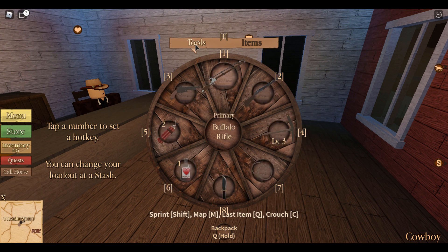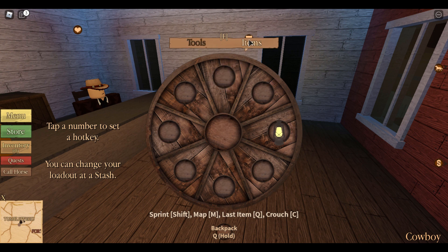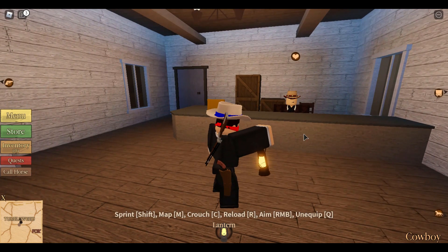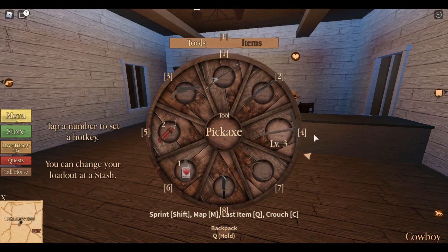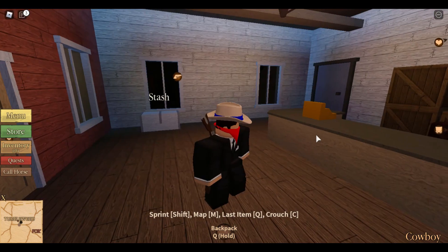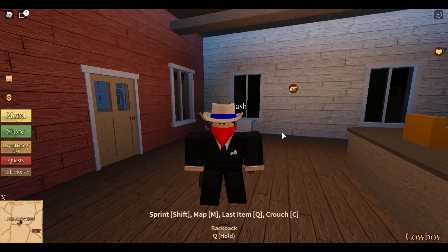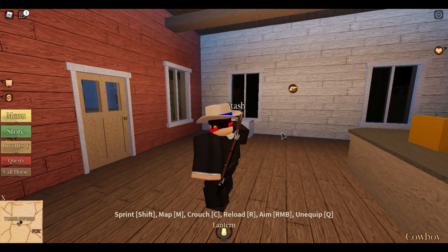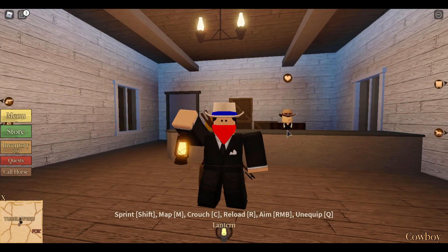Now for your weapon wheel — one thing to remember is you've got your tools tab. If you press E you can switch over to your items, like your lantern. Just click that to equip it, and click again to unequip it. If you just press Q without holding it, it will equip your last equipped item.